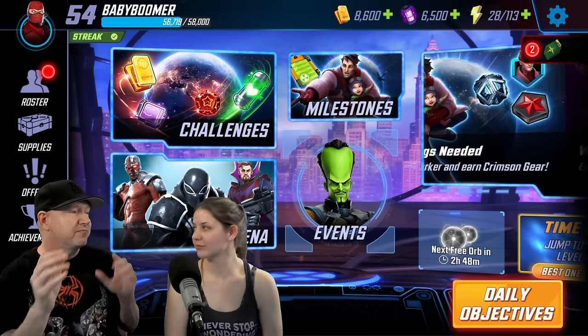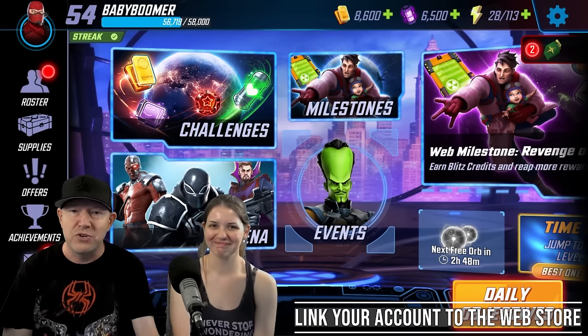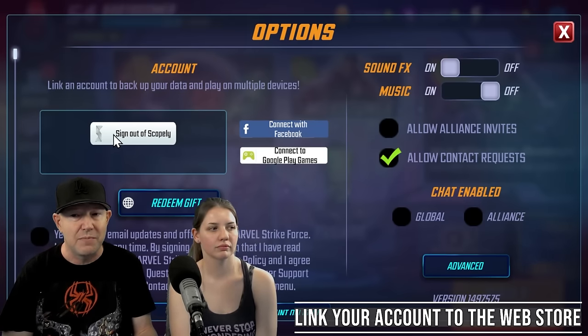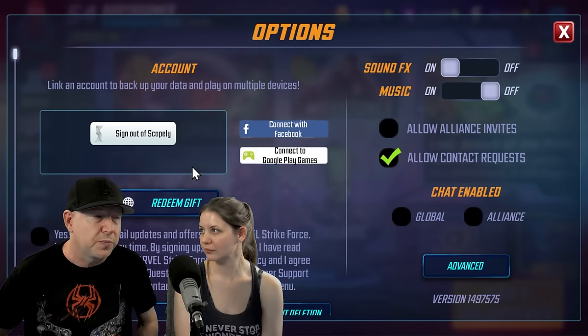Tip number one: connect to the web store. You can do this within 10 minutes of starting the game. You'll see right here it says 'Redeem Gift,' but first you want to create a Scopely ID.